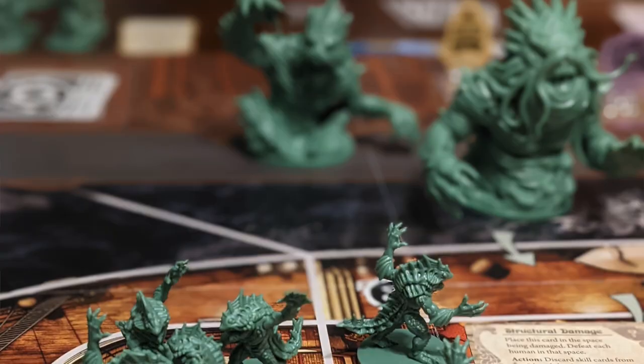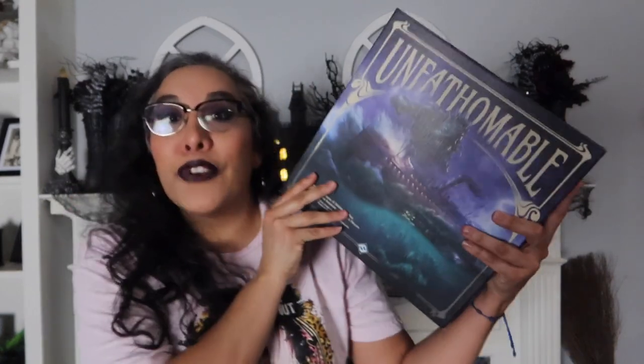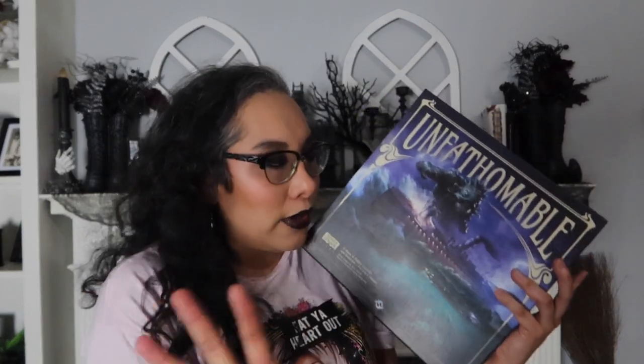The last game in the Cthulhu section is going to be Unfathomable. It's another one that's really good — it has little miniature monster deals. In this one, you are on a boat traveling from somewhere in the Atlantic to Boston. But guess what? There are monsters in the ocean trying to overtake your ship. It's also a hidden traitor element — there is for sure somebody out here who got seduced by fishermen and is now part of the fisher people. Not family-friendly, because there are monsters, creepy stuff, people dying, people being possessed.